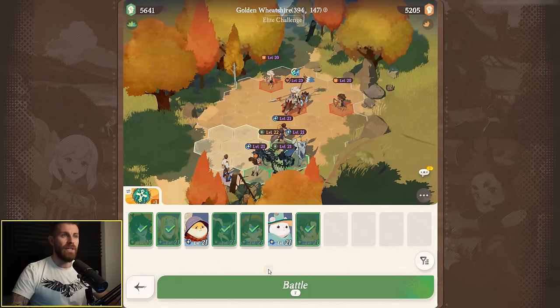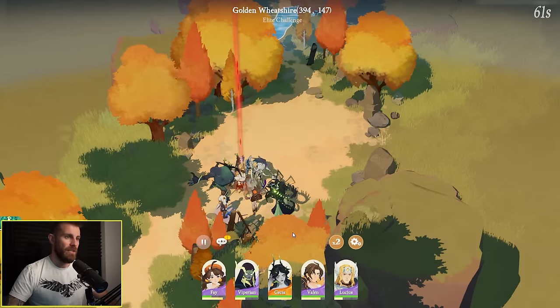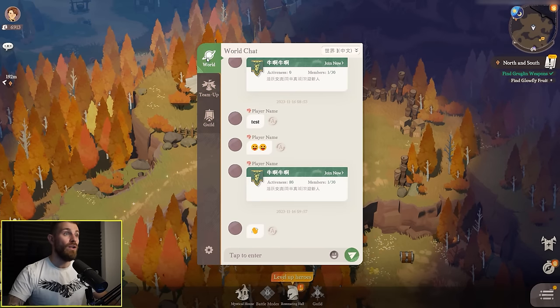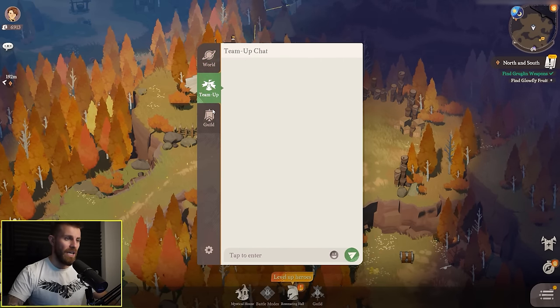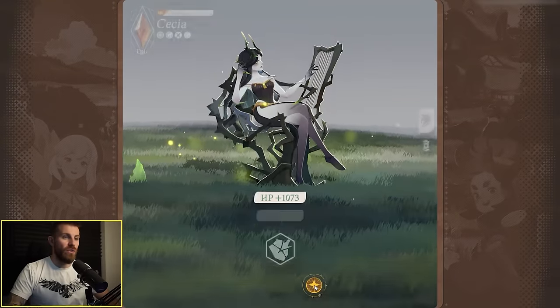We've got another boss battle here — zerg down the boss. Easy. Grab the weapon for the quest. This is guild chat, world chat, and a team up chat.